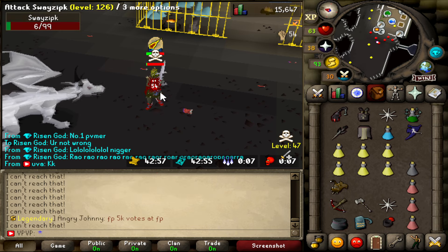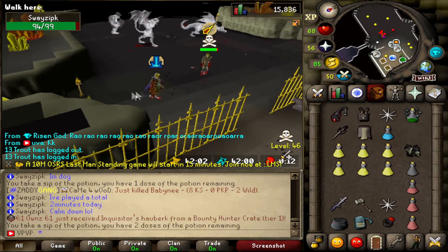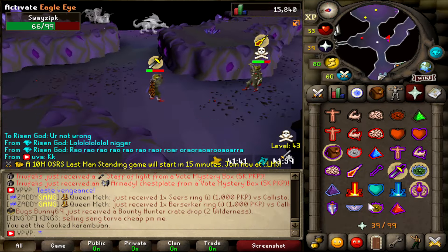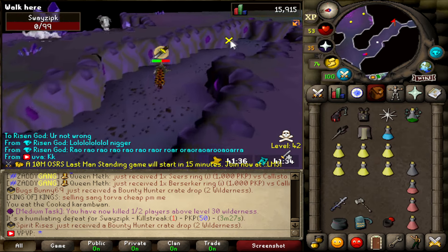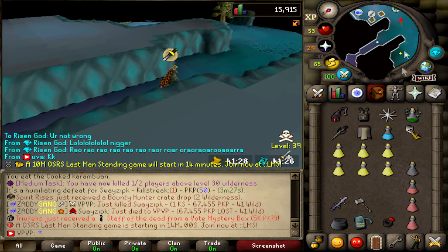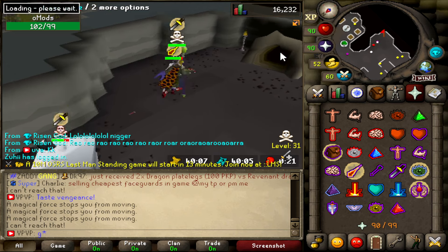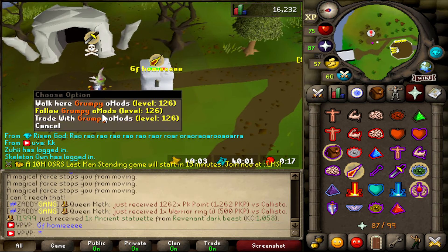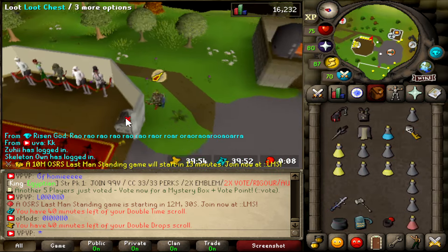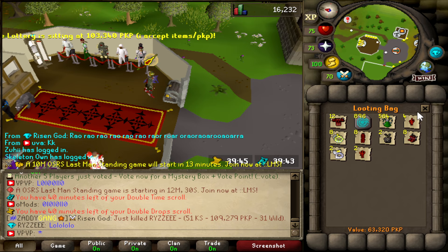He needs to die. Come on, give me a big bolt — he's so brewed down. I can't hit though. Goodbye Tobi. Oh my fucking god. No way. How much did we PK there? 72k to the bag! Plus how much did we get in the looting bag? 63k — another 63k. That's a W!